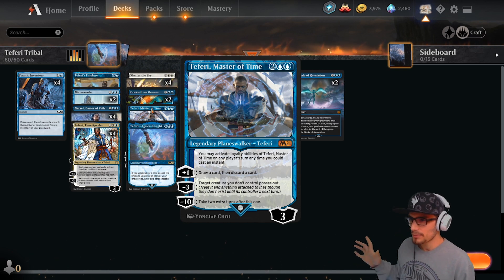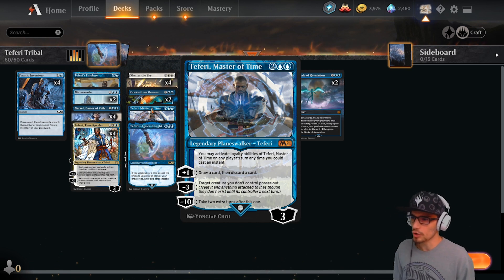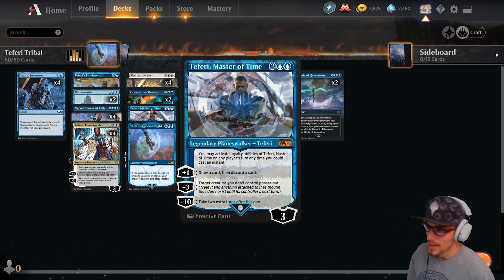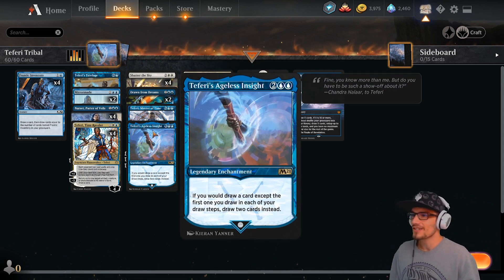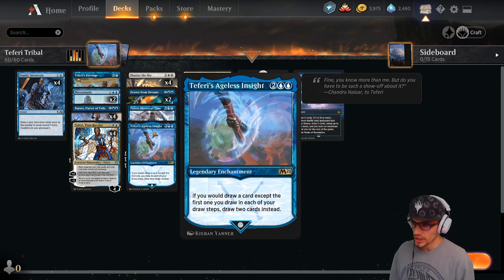Teferi, Master of Time: plus one — draw a card then discard a card. Minus three: target creature you don't control phases out. Minus ten: take two turns after this one. Just psycho. We also have three copies of Teferi's Ageless Insight — a legendary enchantment. If you would draw a card except the first one you draw each of your turns, draw two cards instead.